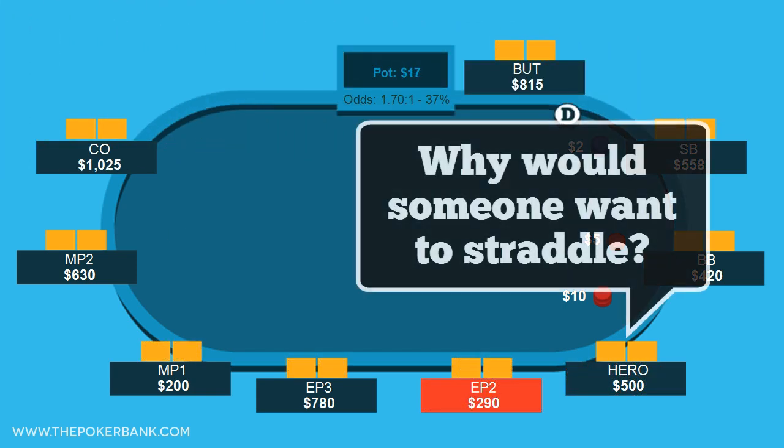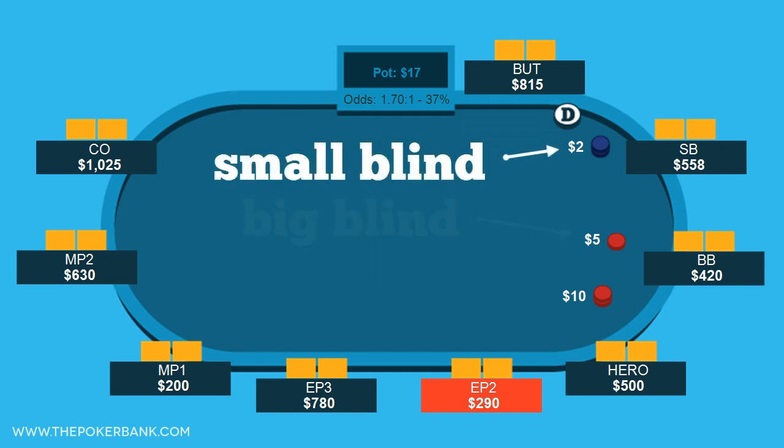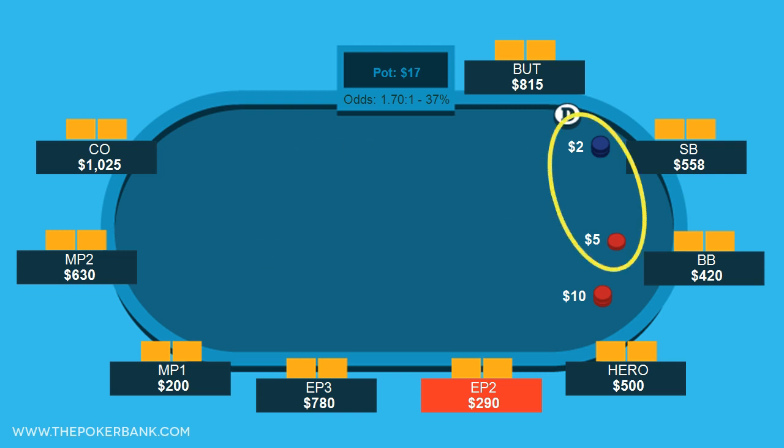But why would someone want to straddle? What are the benefits? Well, let's first understand what the straddle is really doing. By putting out a blind 2x raise before the cards are dealt, the straddler is essentially putting out a third blind. So at a 2-5 game, the blinds are now 2-5-10 for this hand. That artificially makes this hand like a 5-10 game, and thus lowers the effective stack sizes.